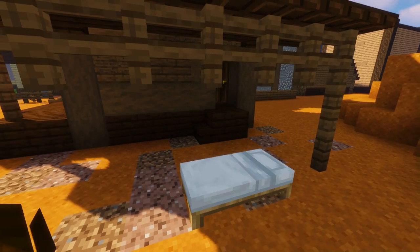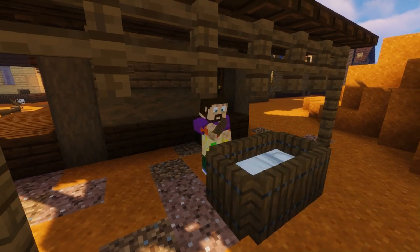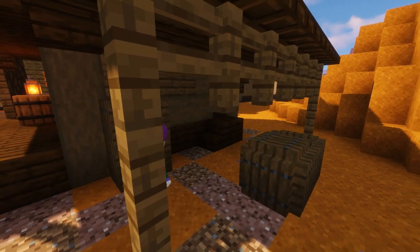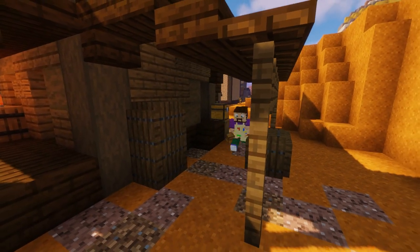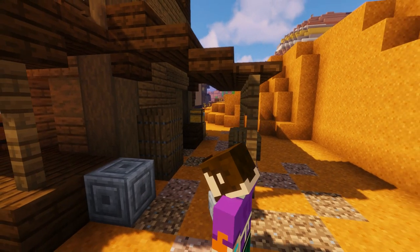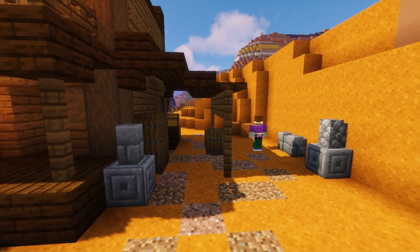To make our coffins, we're going to add a white bed and just surround it with some spruce trapdoors. Then we'll add a couple more dotted around - some standing up so it looks like they've just been made and are ready for our poor unfortunate cowboys to be put inside. We'll add a few more details, and I've added a few gravestones that our undertaker might make and sell - these are really easy to make using various stone blocks.